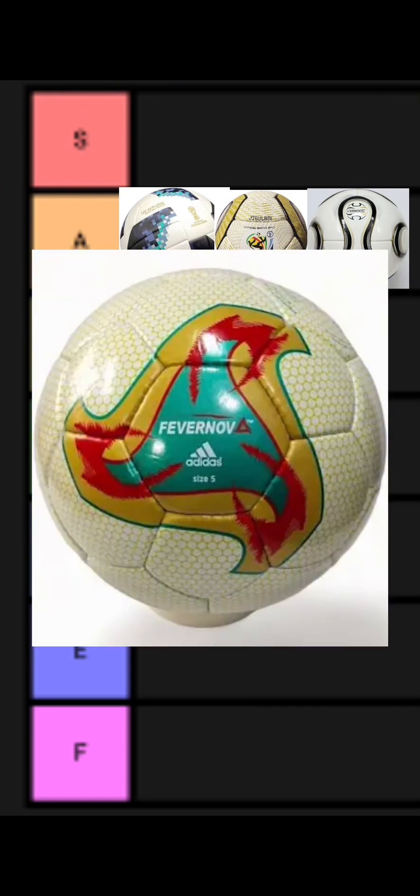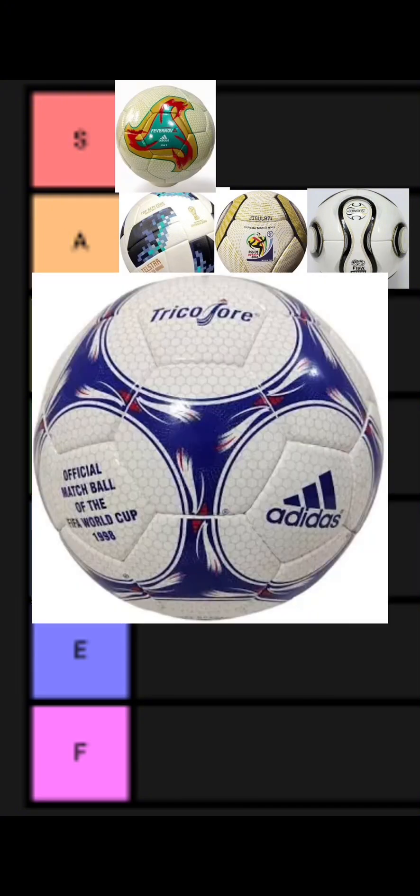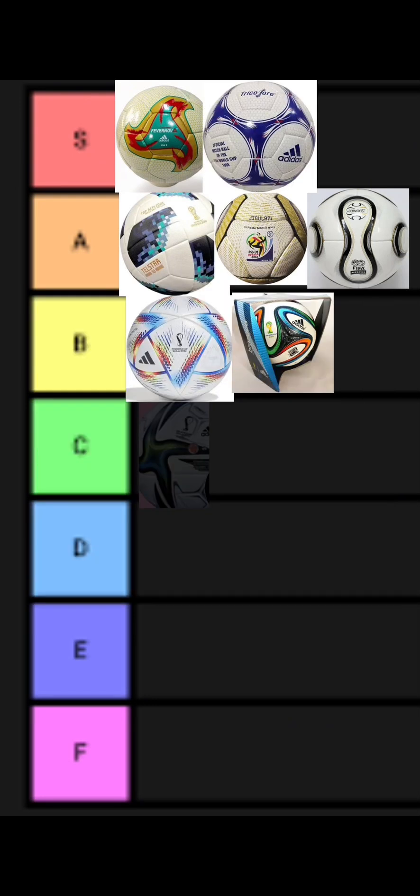The 2002 ball, also called the Fevernova, is going in S tier. This is just such a good ball. The 1998 ball, also called the Tricolore, is another ball going in S tier. It's a pretty good ball — pretty good shape and a great texture.